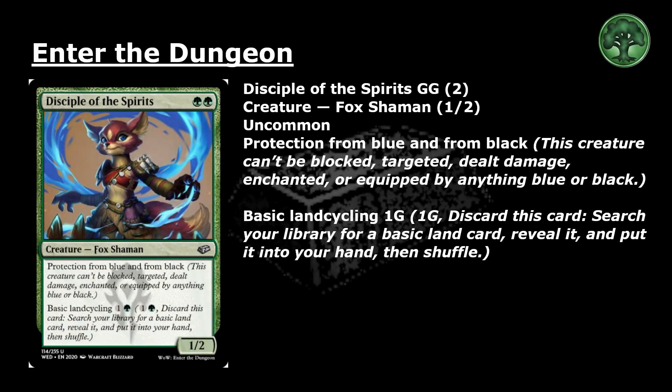Disciple of the Spirits: 2 green for an uncommon creature, Fox Shaman, 1-2. Protection from blue and from black — this creature can't be blocked, targeted, dealt damage, enchanted, or equipped by anything blue or black. Basic land cycling for 1 and a green: pay 1 and a green, discard this card, search your library for a basic land card, reveal it, put it into your hand, then shuffle.